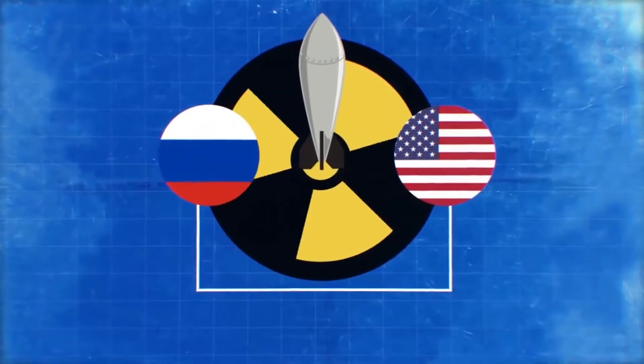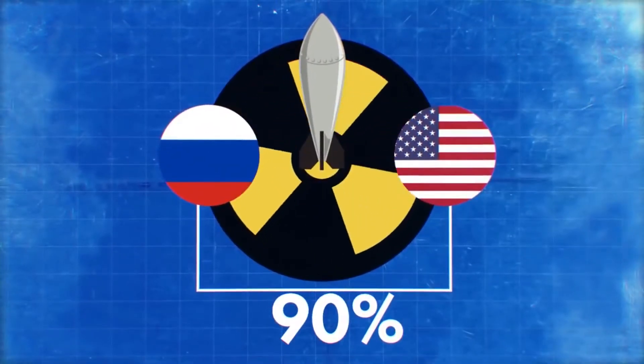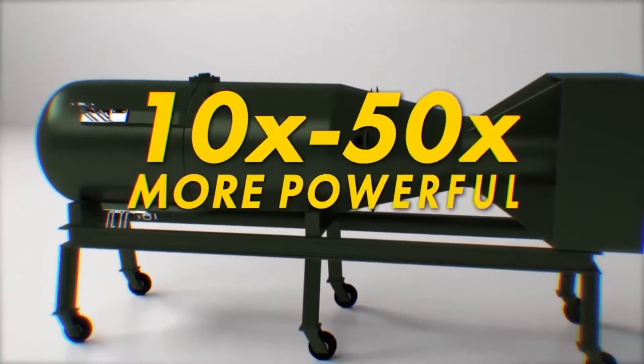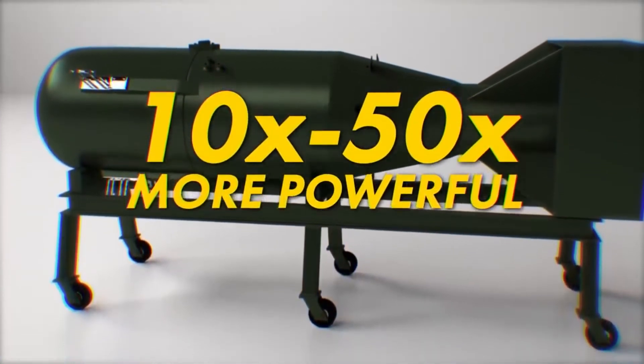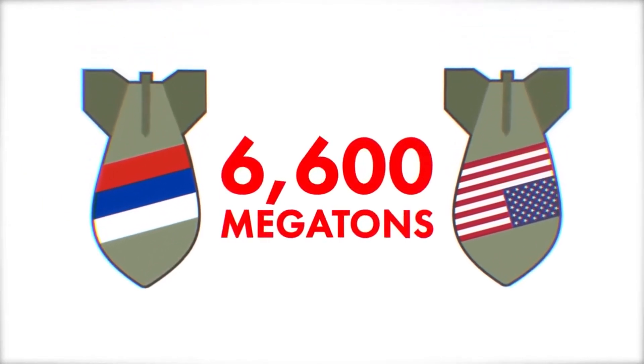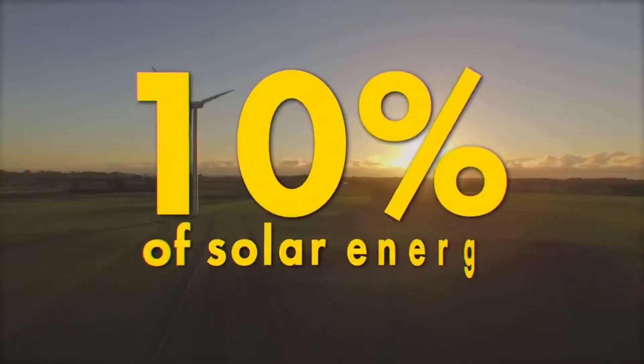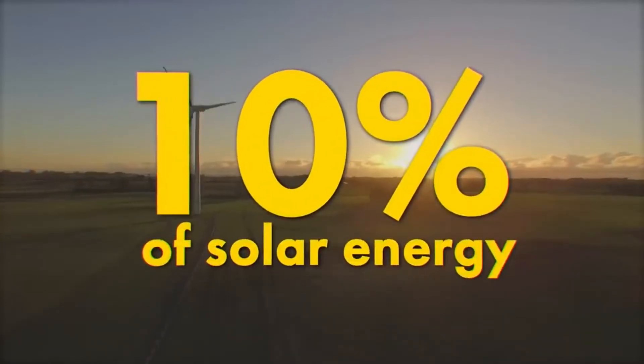Ninety percent of all nuclear weapons belong to the USA and Russia. Most of the weapons of these two countries are 10 to 50 times more powerful than Little Boy. The total strength of the deadly charges is 6,600 megatons — a tenth of the solar energy that the Earth receives every minute.